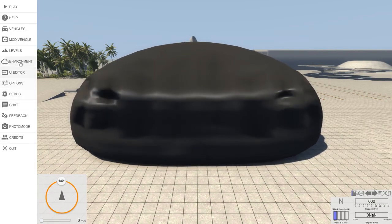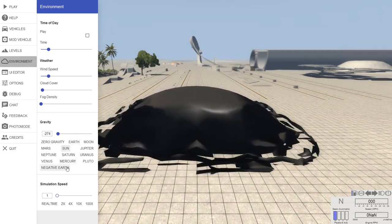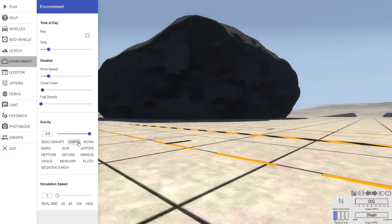For example, we could use Earth, Sun, Jupiter, and Moon gravity to do some things. So you could say Sun gravity and see what it does — things look a little crazy on the edges. But then if you hit Earth gravity again, it does a little hop.